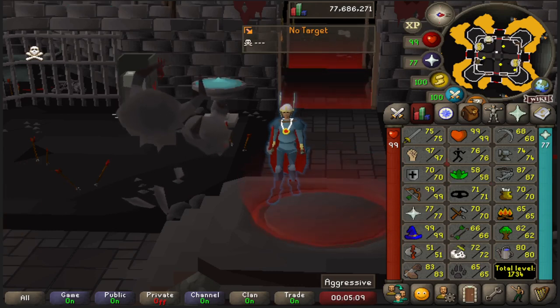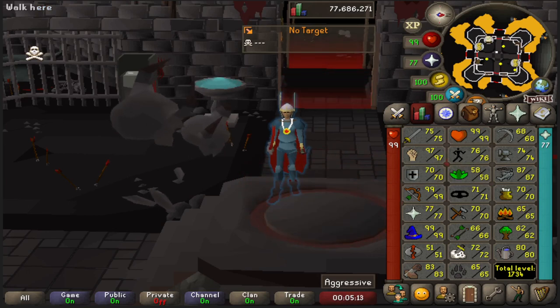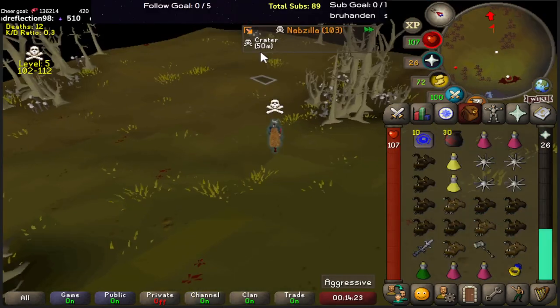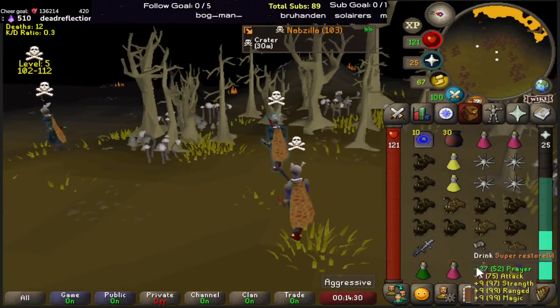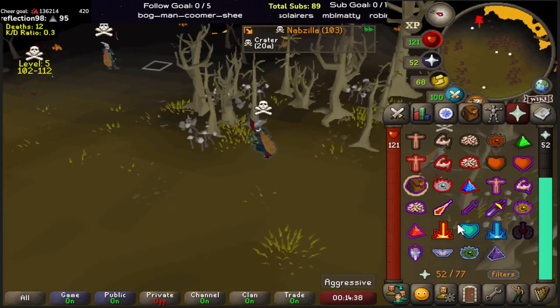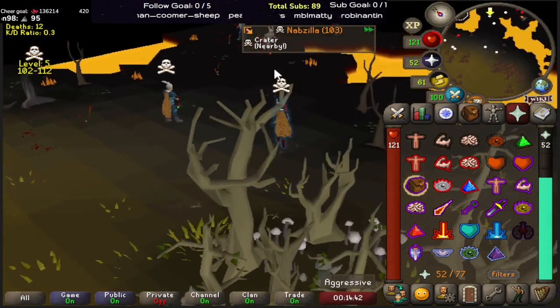Some people might tell you that you need 99 Strength, but I frankly disagree. You can go out there at really any point — sure it's going to help you get your kills, but you're still having fun and learning to PK as you naturally progress your account. Now that you're ready to get in there, first you're going to want to stay pre-Anglered and try to keep 120 HP at all times. Also put Protect Item on because you never know when you're going to get rushed — even if it's not your opponent, you can still die in like two seconds.